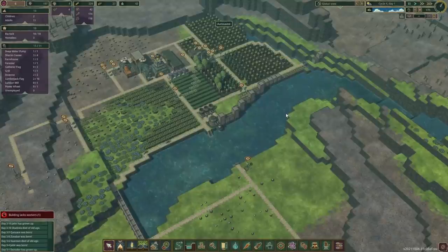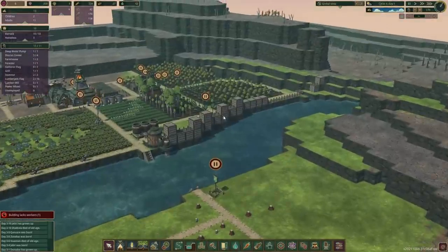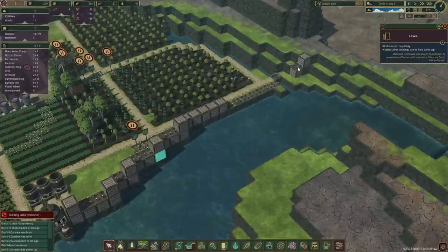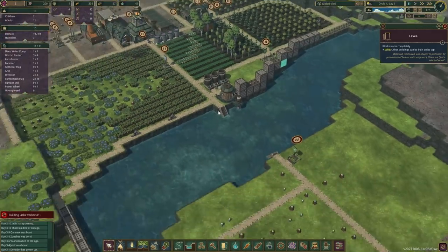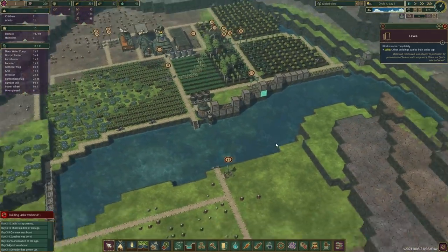Hello everybody and welcome back to another episode of Timberborn. In this episode, our priority is to be getting up this iron reservoir, which is gonna start from here. We've already got a few levees in place and then we're just gonna go pretty much around the river, but we're not gonna go all the way to the end — we're just gonna cut through the middle bit in here.